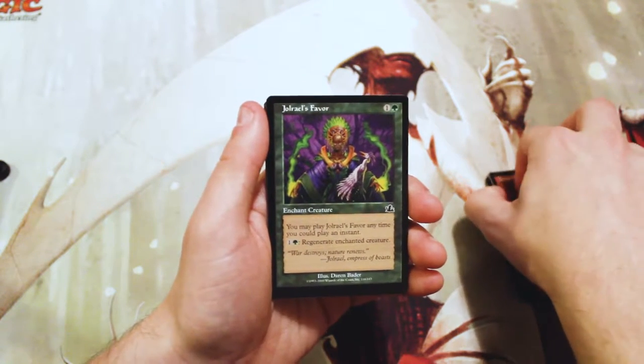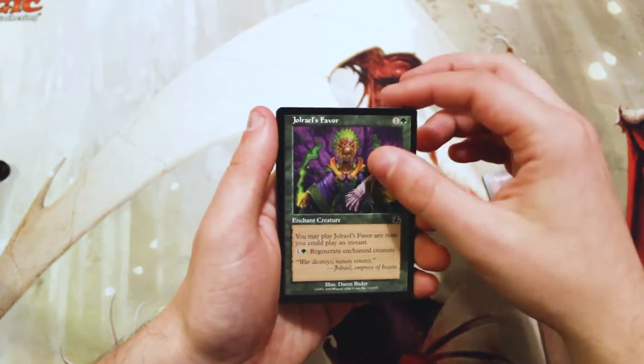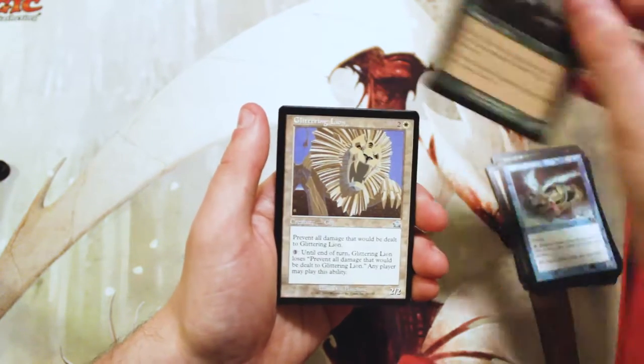Jol... oh goodness, I hate these pronunciations. Jolralia's Favor — excuse me if I'm getting this wrong, I apologize — Aura Fracture, Ribbon Snake, and Spore Frog.